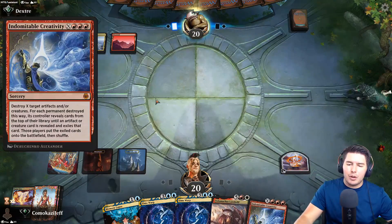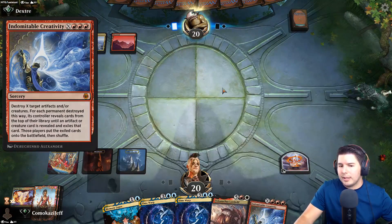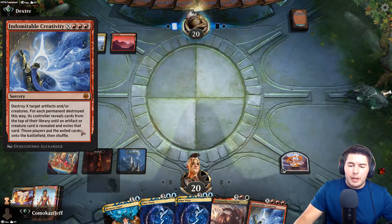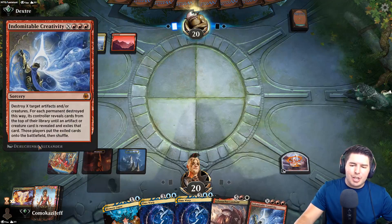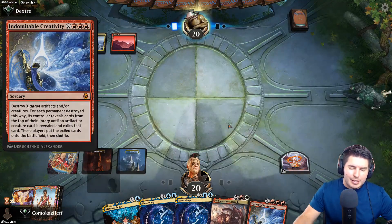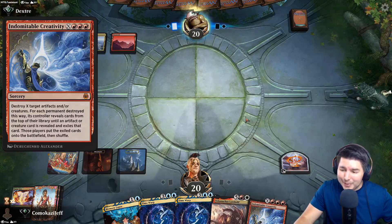Not enough red mana yet so we have to find the red manas. They can also counter this - the ways they can counter this is by sacrificing the artifact that we target, so we have to be able to target our artifact. We need to find a land still. It's not worthwhile for us to target more than one thing because we can't get other things out unless we're getting rid of one of their things.